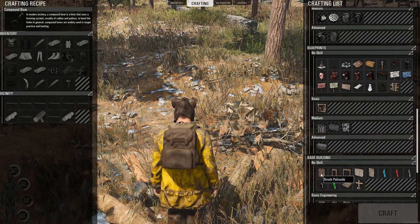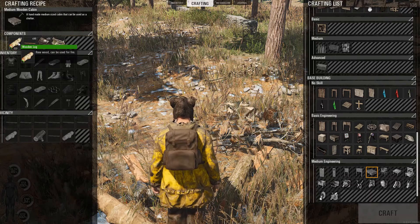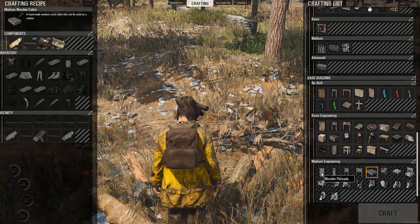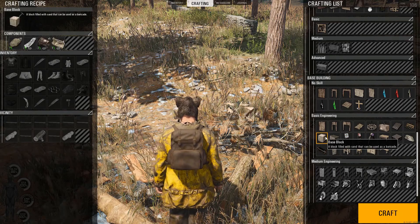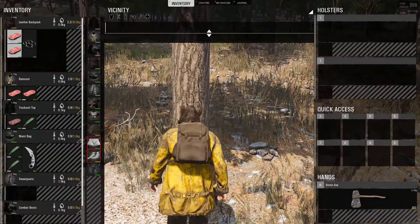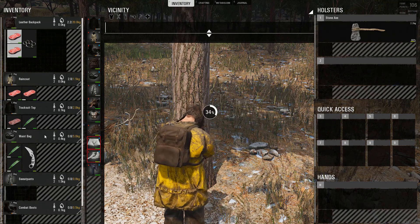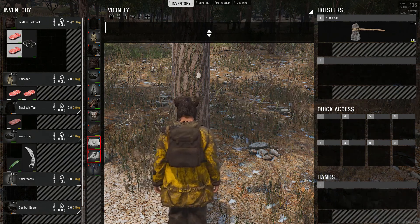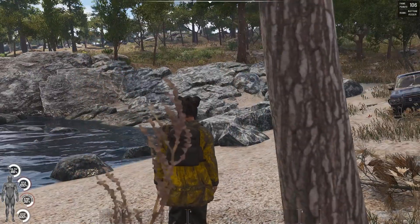Down here — no skill for base building. That's not the one we needed, I think it was for the platforms and whatnot. So we need some wood logs. You need 50 wooden logs, 30 wooden planks — wow, that's pricey. I don't remember seeing that yesterday. Wooden palisade. Base block — 10 sandbags. This is going to be tough. You can use the aloe vera to patch your wounds also — that's a pretty useful resource.